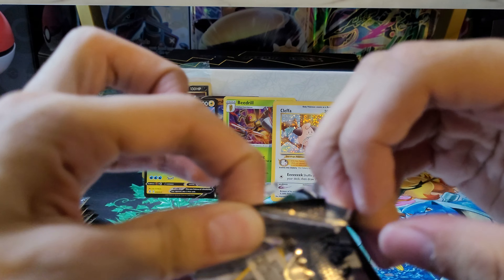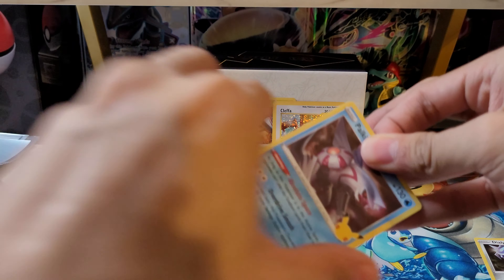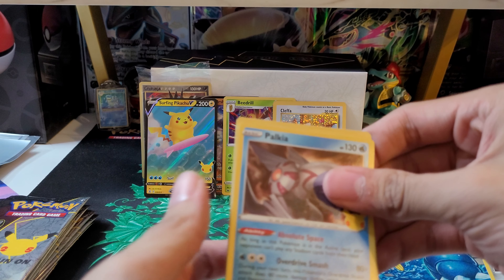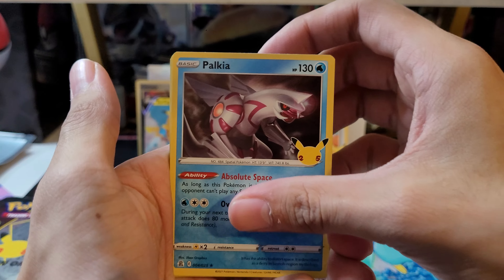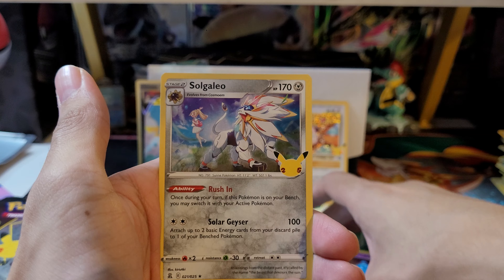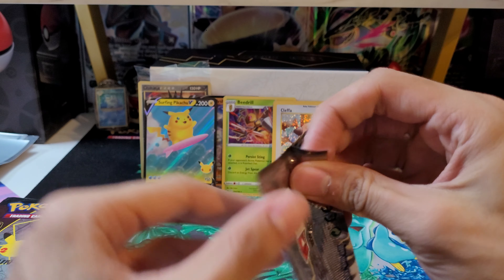Wouldn't mind pulling another gold card, but I think I'm all done with the regular set. Here's the code card — the main thing I'm looking for is a special set card. We've got Palkia, Yveltal, Cosmog, and Solgaleo. Alright, on to the next pack.